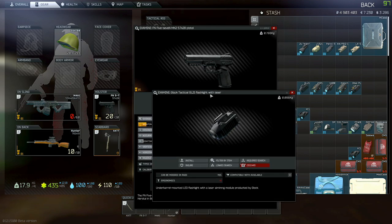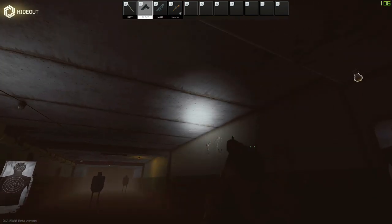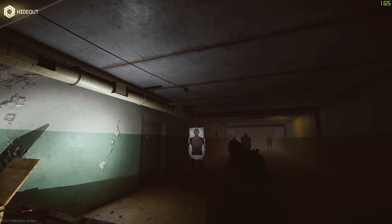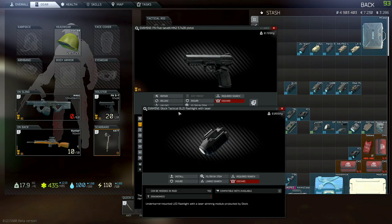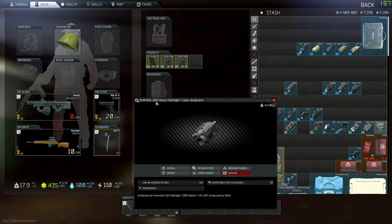Then the Glock GL21 flashlight with laser. We have a flash, then a flash with a laser, and then just a red laser — pretty similar to a lot of them. It says Glock on it but you can use it on a whole bunch of other pistols.